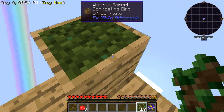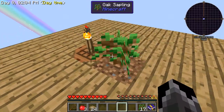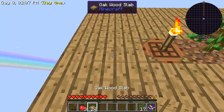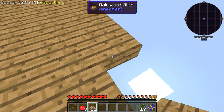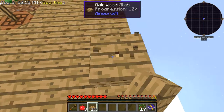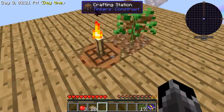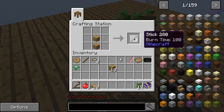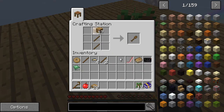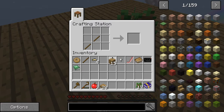Put saplings down, and with dirt I can plant that down and get started growing another tree. Now I'm just going to make an axe so I can chop down trees faster.